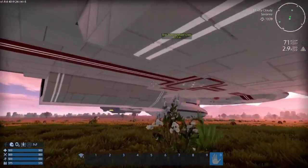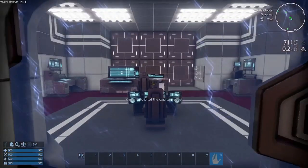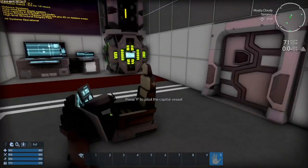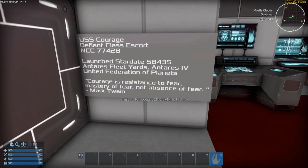I could find no way to get into the interior of this Defiant, and the interior is very, very basic. I could see a Defiant design being very functional in the Empyrion universe, if someone who has a good understanding of the game mechanics is willing to put the work into designing one.